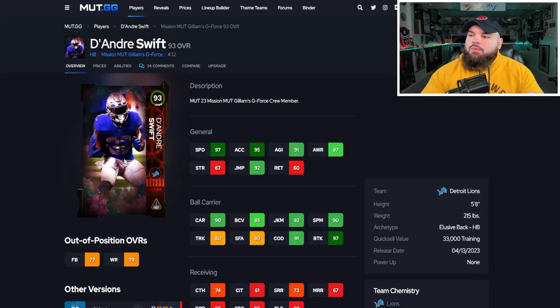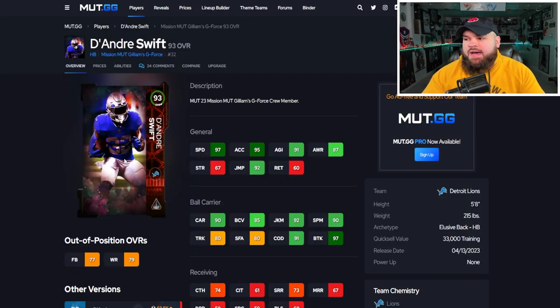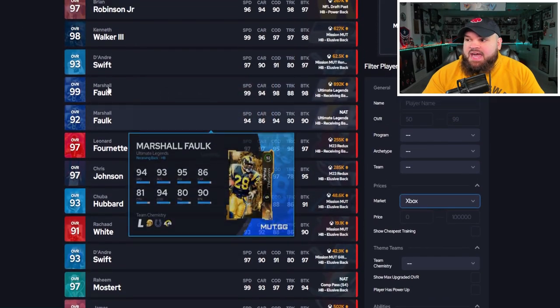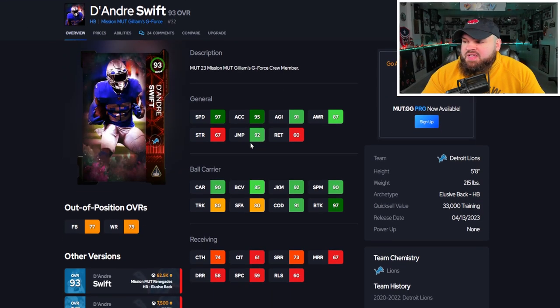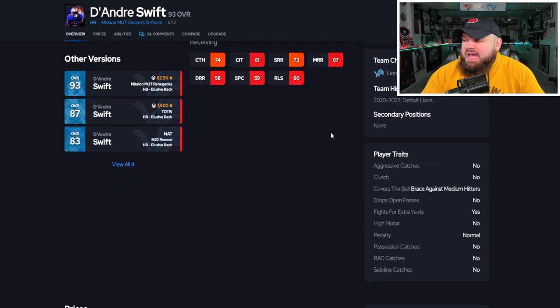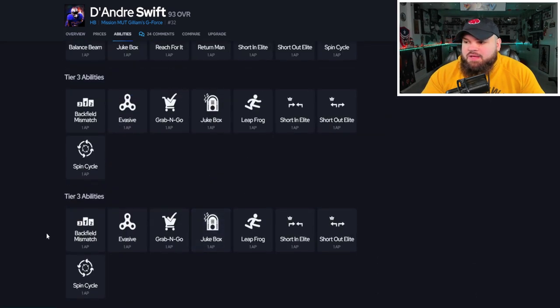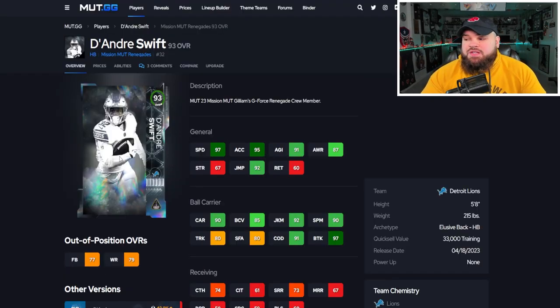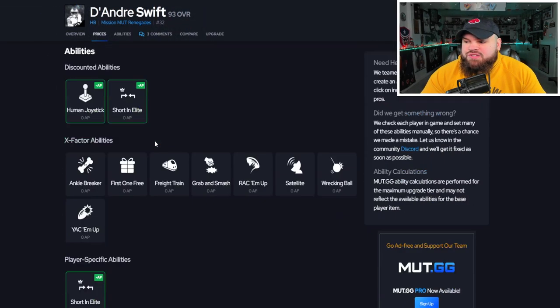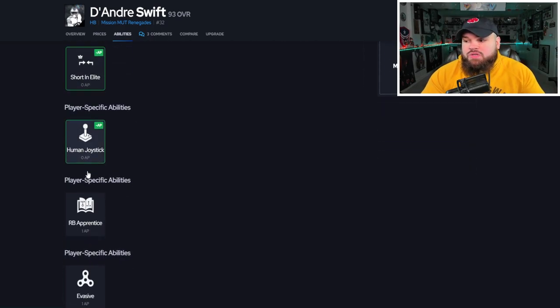We start with an interesting back: DeAndre Swift, 93 overall. There are two different versions of this card — a red card art and a silver card art. The only thing that changes between them is the abilities; the stats are exactly the same: 97 speed, 95 acceleration. Not the best ball carrier moves in the world, but pretty good break tackle. For abilities, he gets a lot of things for 1 AP, no 0 AP abilities.